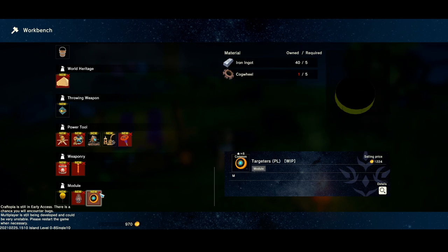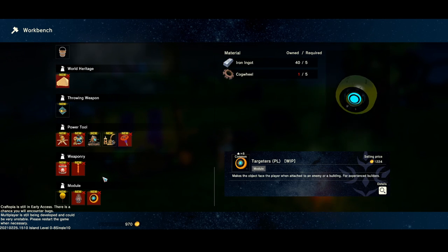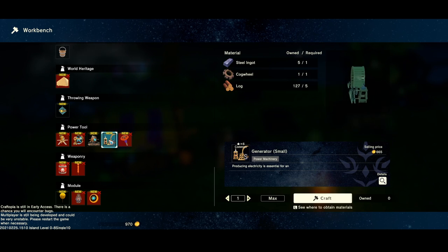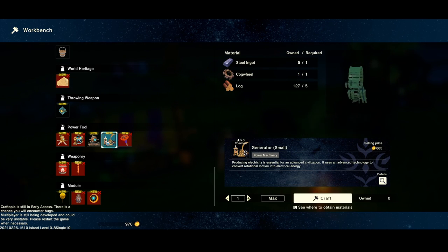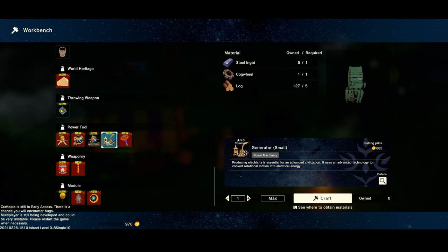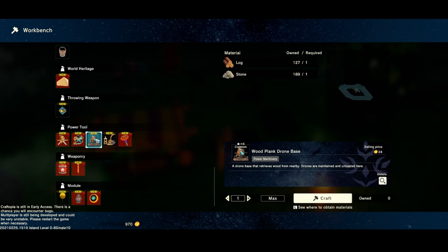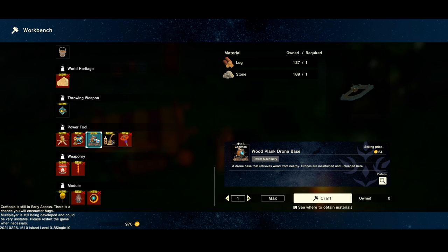I don't even know where to begin. I'm trying to learn one thing and then next thing I know there's like 10 other things that can be done. I mean, that's not a bad thing I guess. Producing electricity is essential for an advanced civilization — it uses advanced technology to convert rotational motion into electrical energy, and I guess I gotta put animals into there.